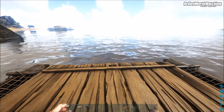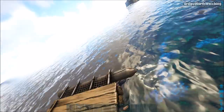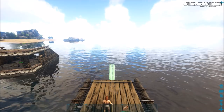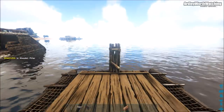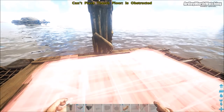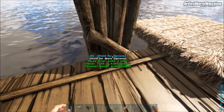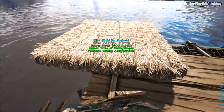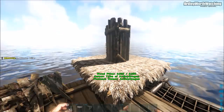First you need to get your first wooden pillar and place it in the middle, in line with where the sail was. Then get your thatch foundation and put it right next to the pillar — this is what helps you place things. Then hold and demolish the pillar. That's just a rough amount; get your pillar again and place it directly in the middle of the thatch foundation.